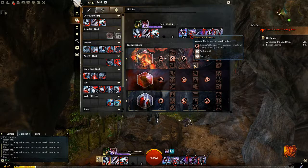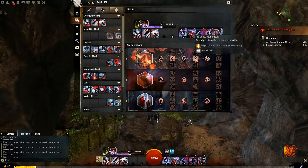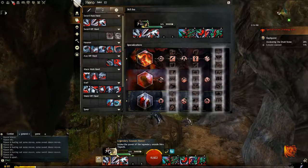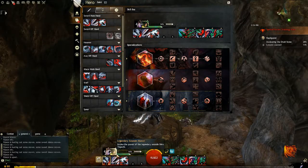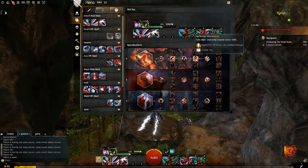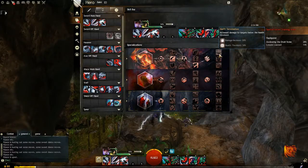The next one you want to get is Assassin's Presence. However, if you don't have Assassin's Presence yet, use Jade Echo when you get that unlocked. Then head down to Nefarious Momentum once unlocked — but only use this if you are planning on running your Legendary Assassin's Dance, because otherwise you won't be able to get the effect of the two might stacks. Finally, once you get Assassin's Presence unlocked, go with that. The last one to get in this line is Swift Termination.